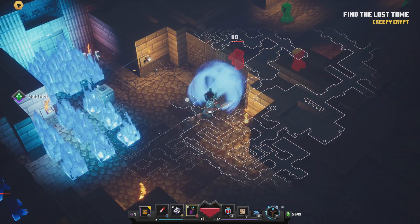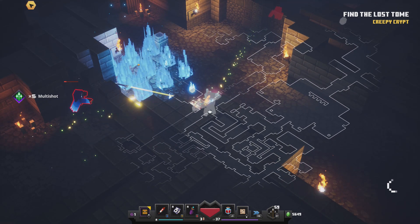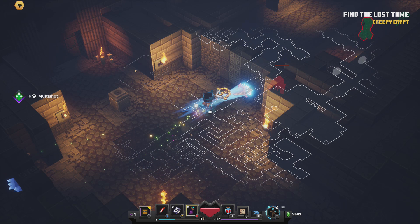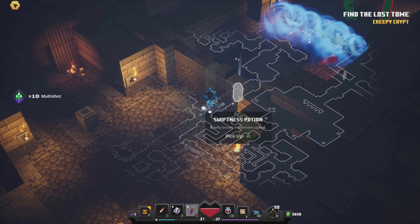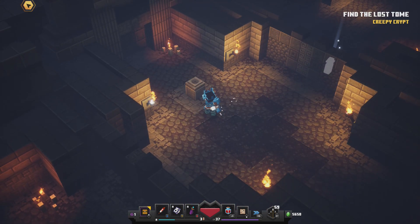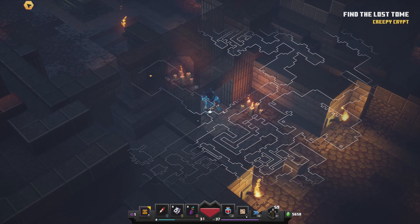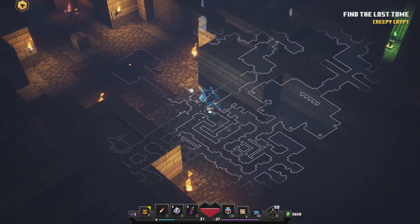Eventually you'll come to almost a crossroads with a pedestal that you've got to press. Make sure you take care of any enemies with a soul weapon — it's much easier. When it opens, go straight into the archway that's just opened and collect the loot there. I made the mistake of backtracking to explore more of the dungeon first — don't do that. Go ahead straight into the archway, and I'll show that off a bit later on.